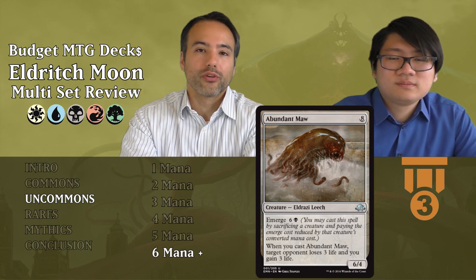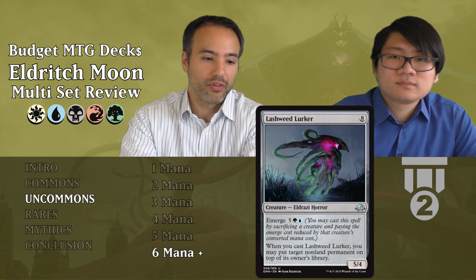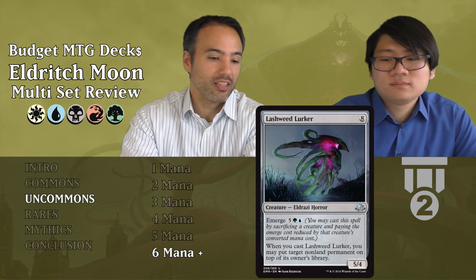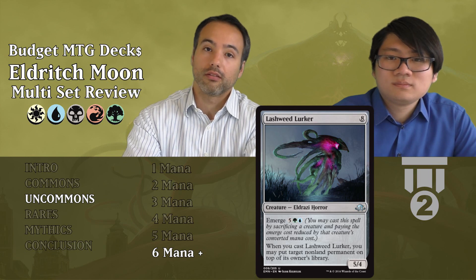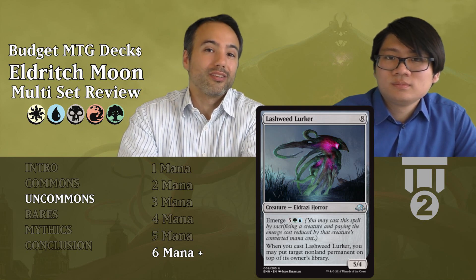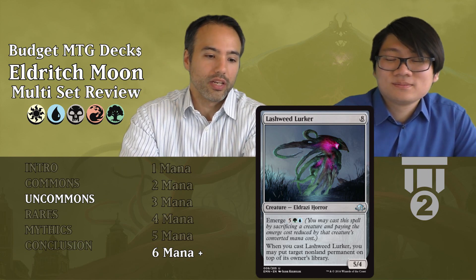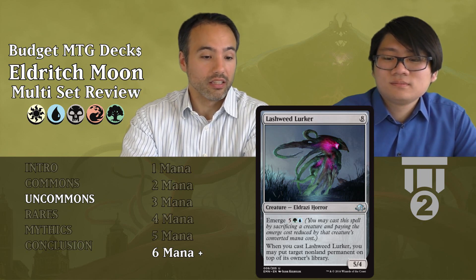Lashweed Lurker costs eight mana — a 5-4 with an Emerge cost of five green and one blue, so seven total but harder because you need both colors. When you cast it, you may put target non-land permanent on top of its owner's library. That's sort of removal — they still have to draw it next turn and recast it, losing tempo. Especially painful if it's an expensive card they really want to attack with and now they have to replay it without haste. Much better than the other expensive cards we've seen so far. Tier 2.